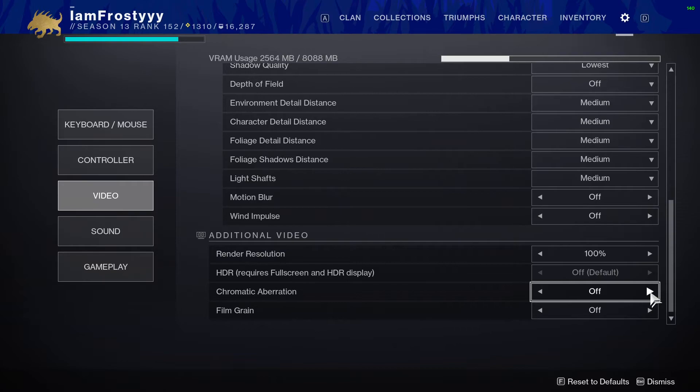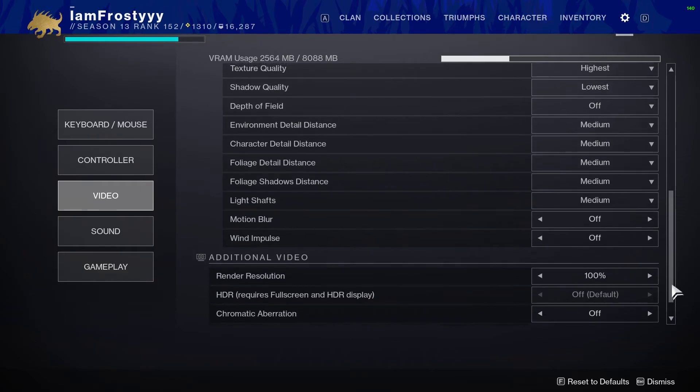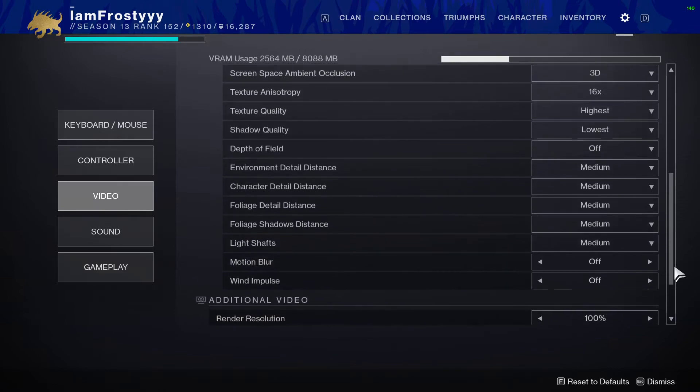HDR — just leave that off if you can edit it. Chromatic aberration adds soft shadows to the environment but Destiny is naturally a vibrant game so it doesn't contrast well — I recommend turning that off. Film grain just adds an unwanted texture to the screen and takes away from the visuals, so leave film grain off as well.